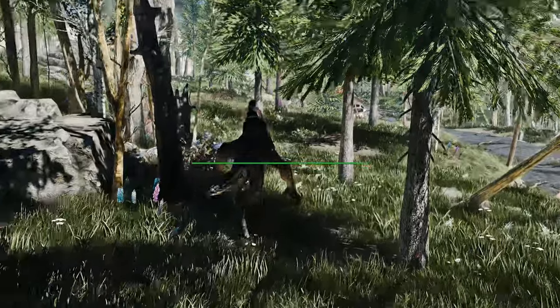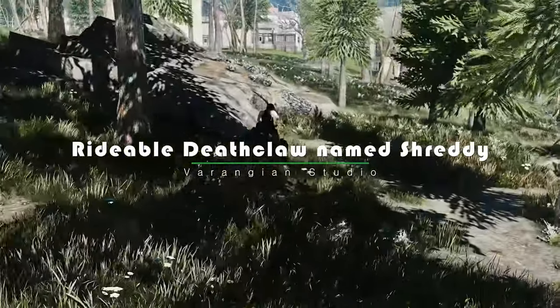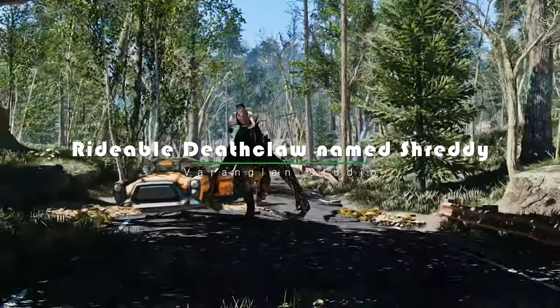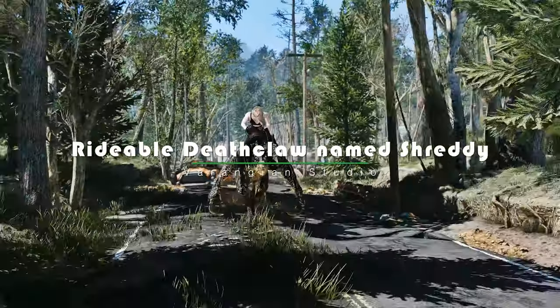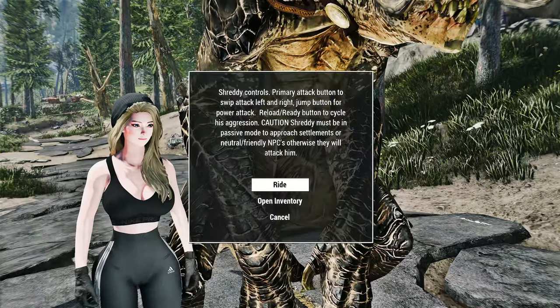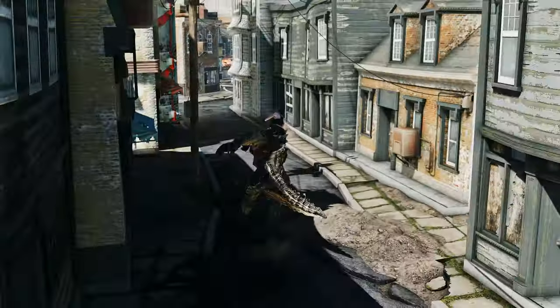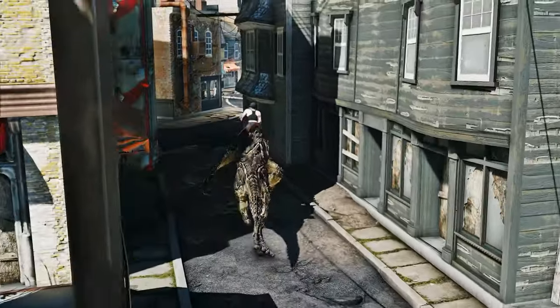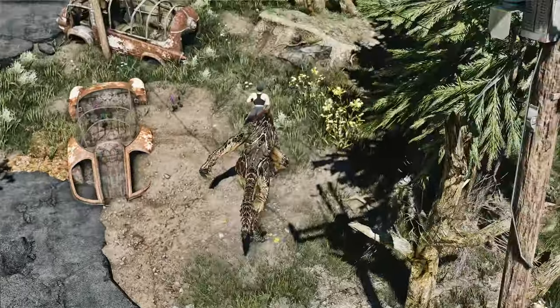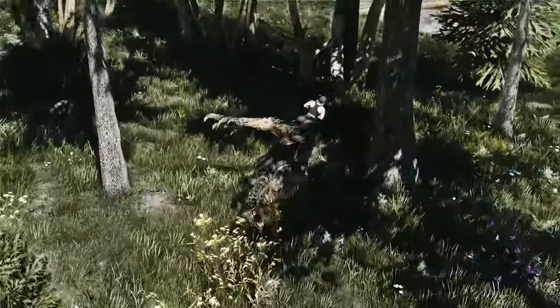Next up, we're diving into the exciting world of rideable companions with the rideable Deathclaw mod named Shreddy. This mod introduces a unique and powerful mount to your wasteland adventures. Shreddy is not your typical Deathclaw — this independent and friendly creature serves as both a companion and a mount. You can find Shreddy north of Abernathy Farm under a hydro tower, fearlessly taking down a group of raiders.